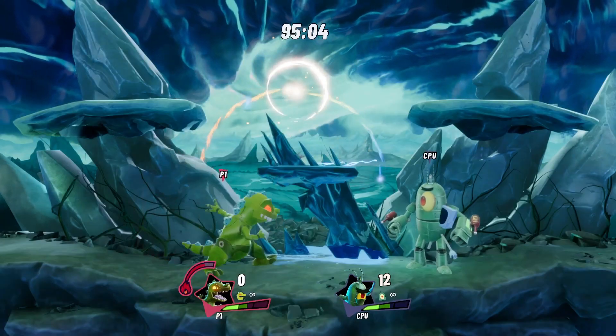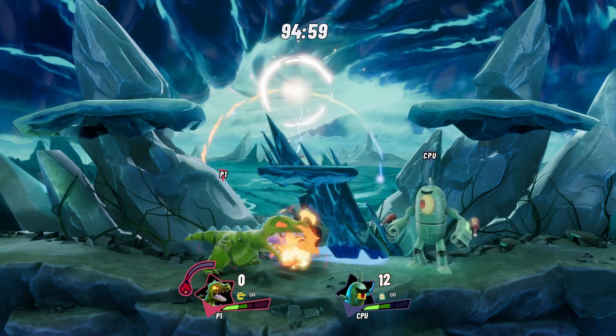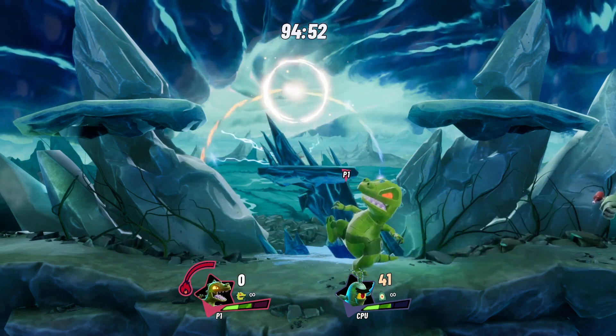Several of Reptar's moves draw from his unique flame meter, including his ferocious grounded and aerial upcharge attacks and a few of his special moves. Dealing damage with his other attacks will build that meter right back up, so as long as you let Reptar take a breather every now and then, you shouldn't have to worry about running out.